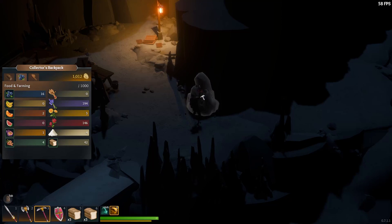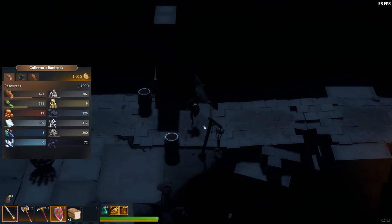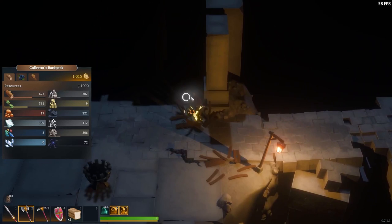Once you make it to the caves, you'll see coal nodes that you can gather, and you can use that coal to light lamp posts that you'll come across as you venture further into the caves. You can light these to help keep track of which direction you came from. It does get really dark down here and it's easy to get lost, so if you light your way as you go, it makes it easier to make it back.